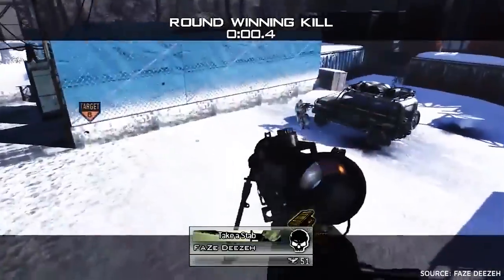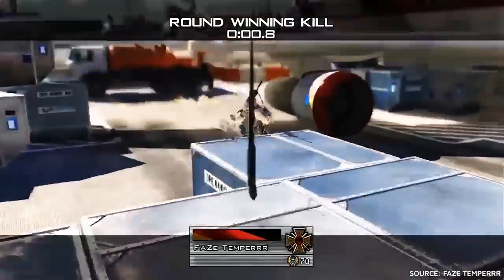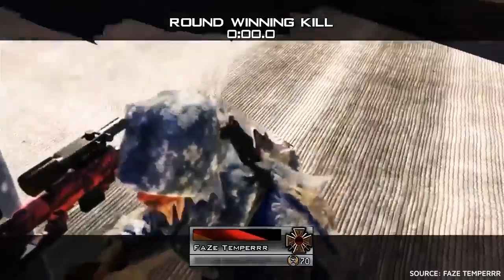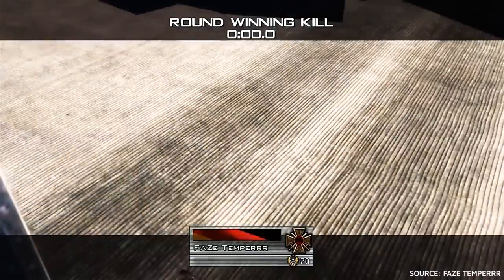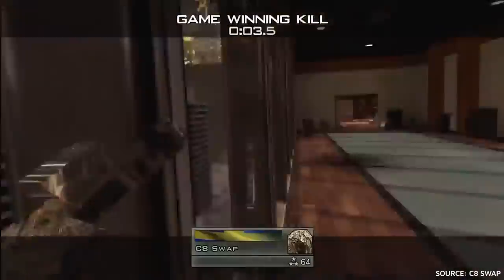Whether it be a 360 no-scope, a YY, a ladder stall, or a throwing knife across the map, trickshots were the hottest thing to show off your skill — or in many cases, luck — especially if you wanted them to be accompanied by the feverish screams of spectators calling for their impressive feats to be catalogued.